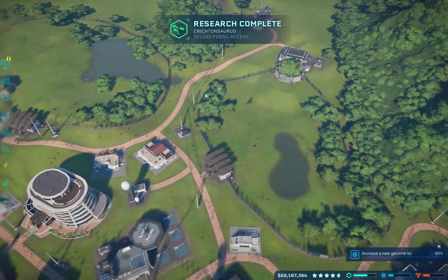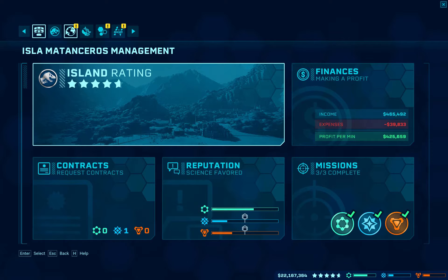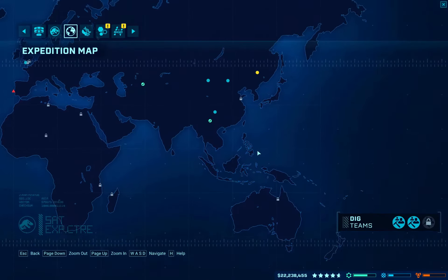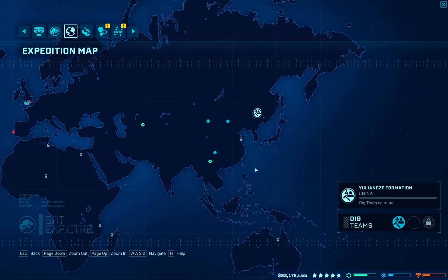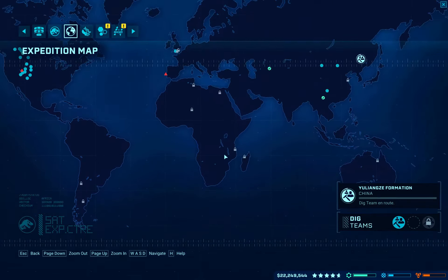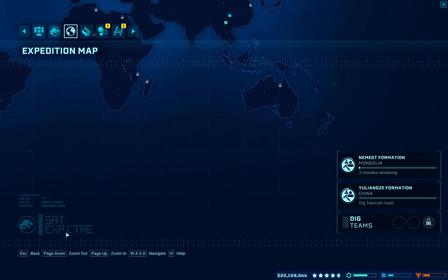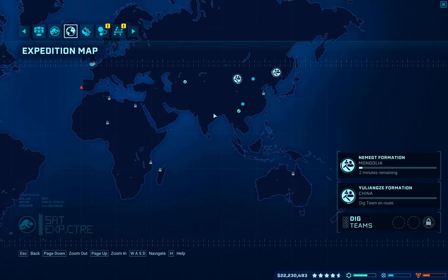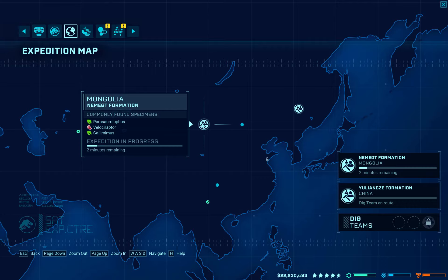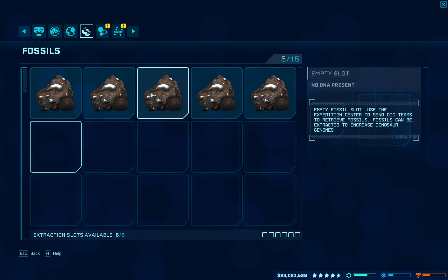Crichtonsaurus Deluxe Fossil — we are good for that. Go to Expedition Map and find — yep, there's literally only one place we can go for that fossil. I wonder, if we ever make it to Antarctica and it ever thaws, if there are going to be any really crazy fossils down there.